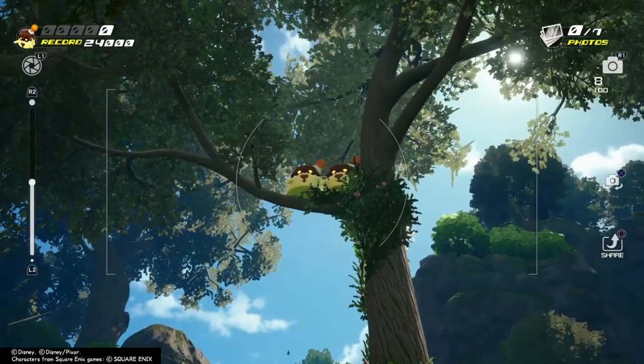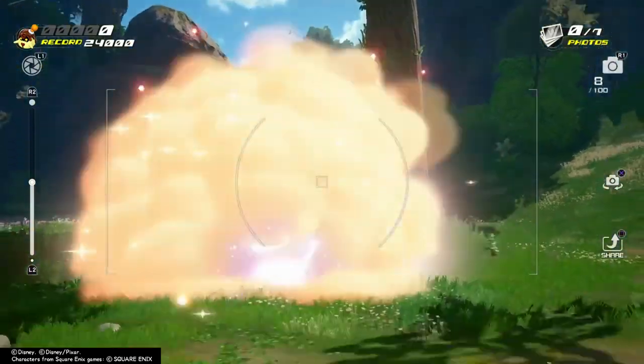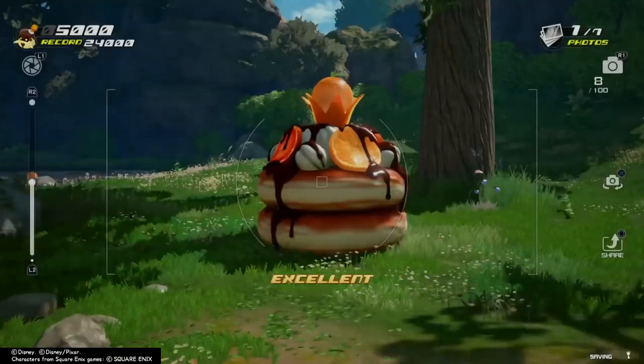Start off by going to the left and finding the two flans on the tree. Wait for them to jump down and make a nice juicy pancake. Take a picture for the excellency.